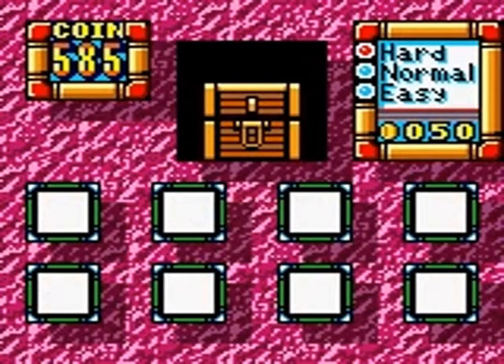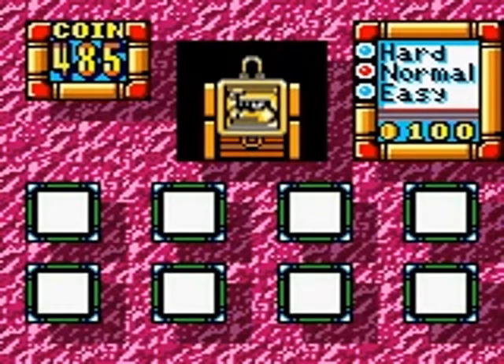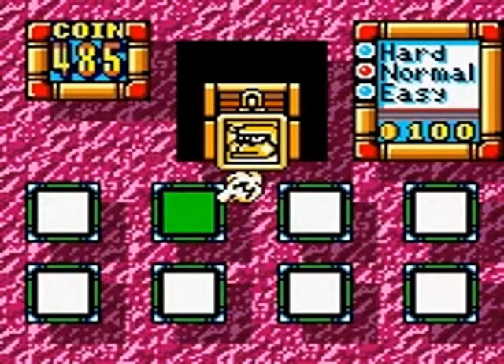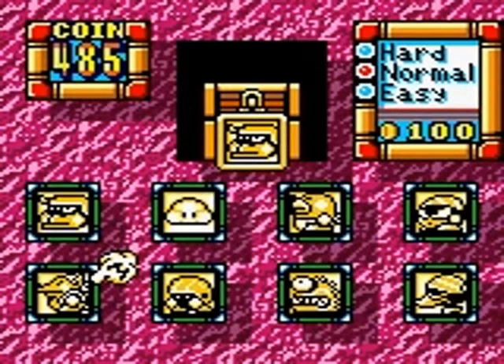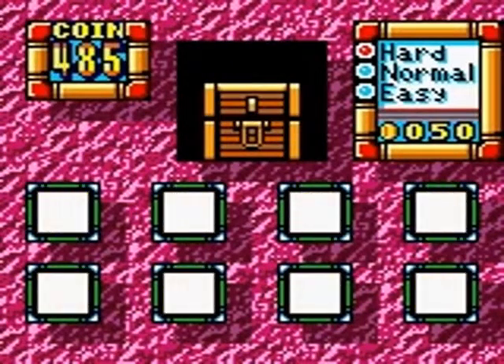We got 585 coins - we really made bank here. Making out like a bandit. Let's just do normal. Yeah, I remember you get quite a bit. Don't I - I'll keep my eye out for you. Oh, I didn't see you man. Were you on the bottom left? No, top left - dang it. Well, we got plenty of coins. It's just a minor setback.